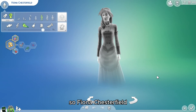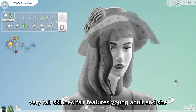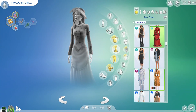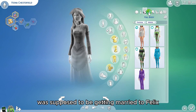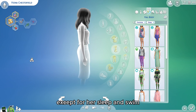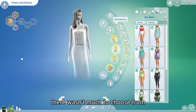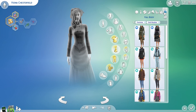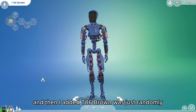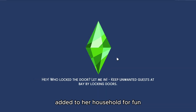So, Fiona Chesterfield — she's an old-timey ghost, very fair-skinned with fair features, a young adult. She was supposed to be getting married to Felix. All of her outfits are the same except for sleep and swim — I tried to make it look like what they would have worn underneath back then. There wasn't much to choose from but I managed. I also added T86 Brown, a randomly generated Sim that I added to her household just for fun.